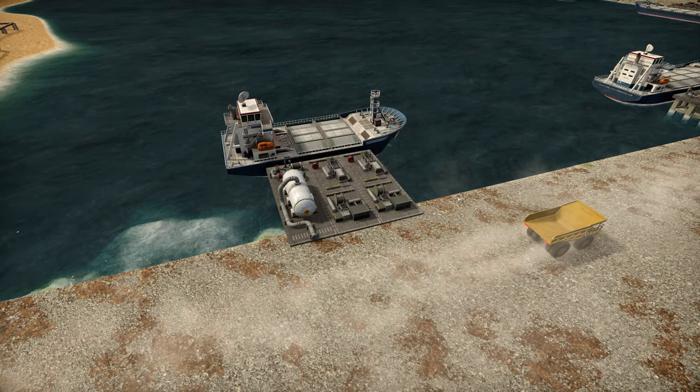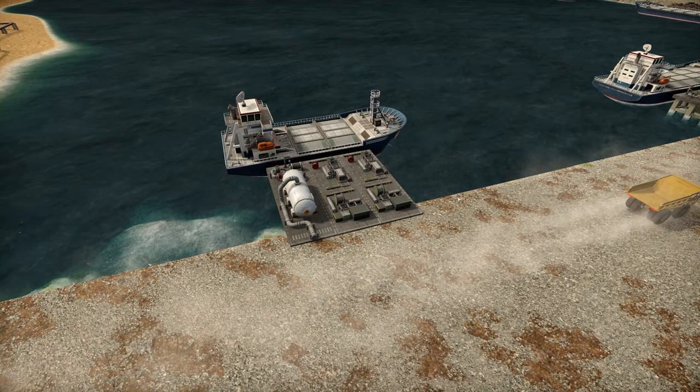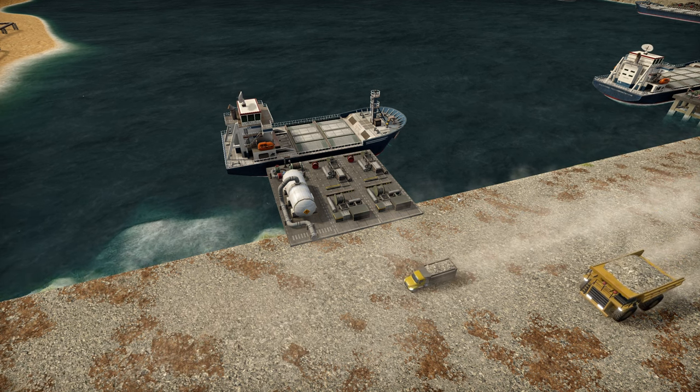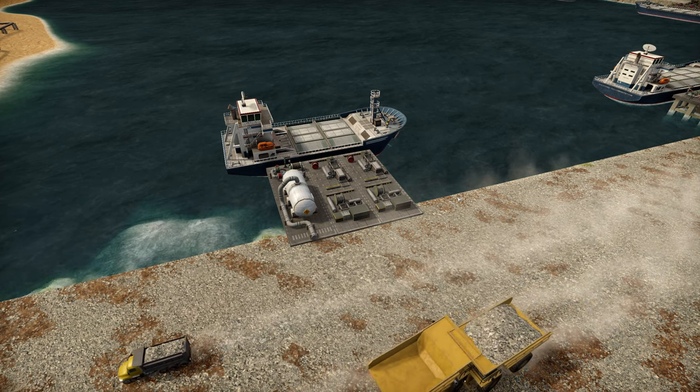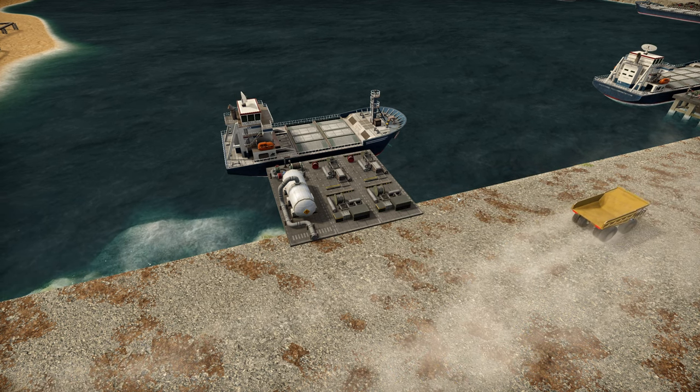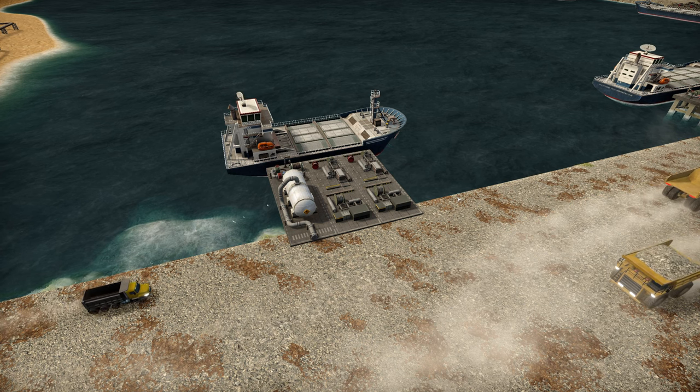G'day mate and welcome to Captain Industry with me Judy. Today I want to cover docks and cargo ships, the backbone of every industrialist island. We'll be covering things like the fuel cost, travel times, and how close you can put your dock to your neighbour's dock so your docks don't block one another, because nobody likes a blocked dock.